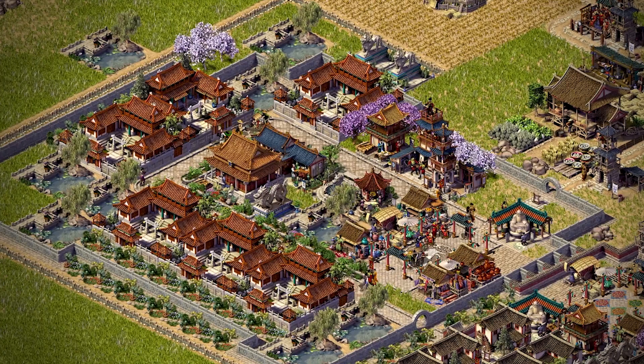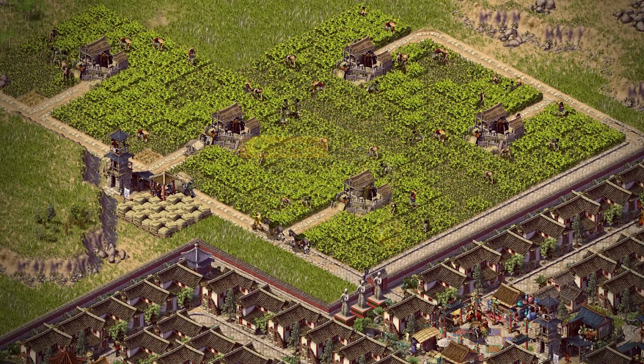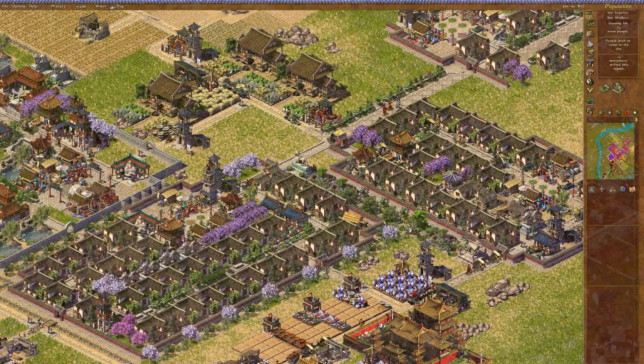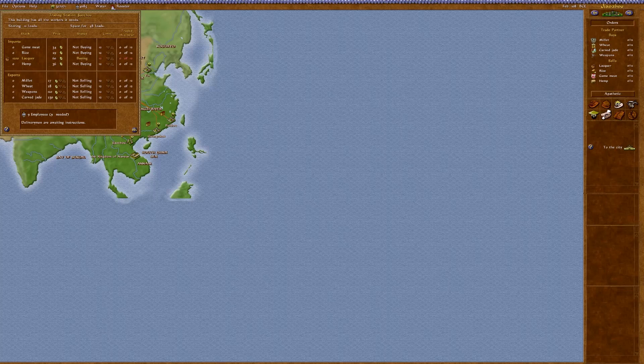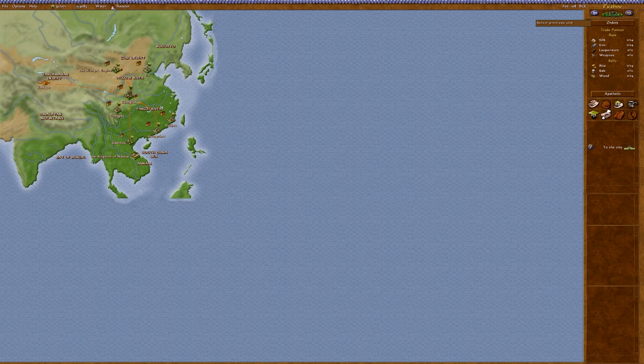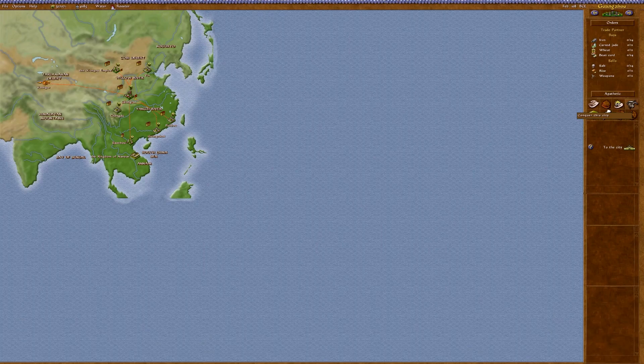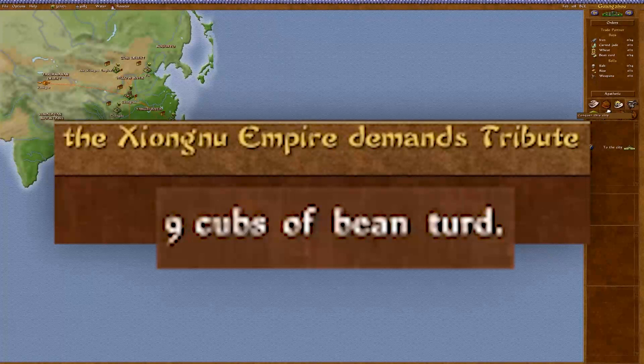My only complaint is the lack of variety in the houses, leading to very uniform looking neighbourhoods. As for mechanics, Emperor fully adopts and touches up all of the improvements that showed up in Zeus. The diplomacy and interactions with other cities add a good layer of enjoyable management, as you can find allies, conquer other cities for tribute, or even be conquered. Yes — becoming a tributary to a bunch of invaders, usually from the north, doesn't end the game and can sometimes be unavoidable on high difficulty levels. They do pester you with annoying requests, but don't prevent you from rebuilding your army.